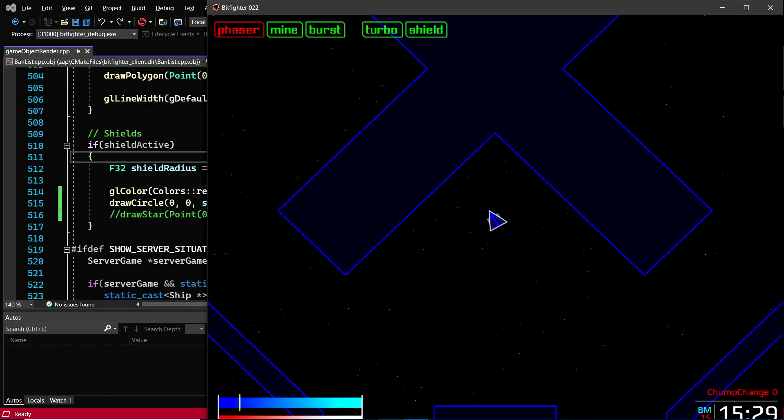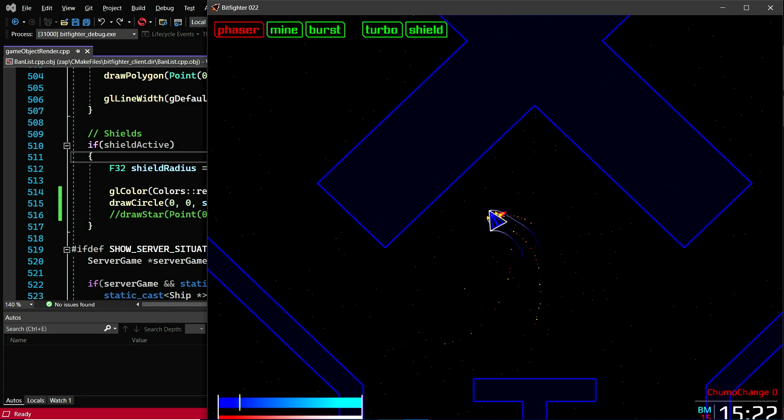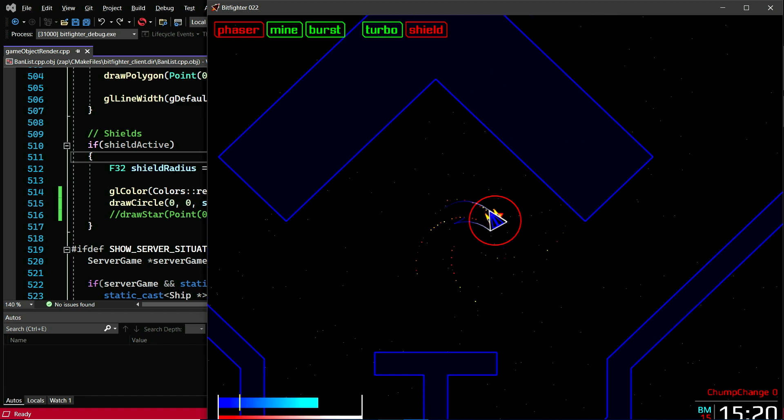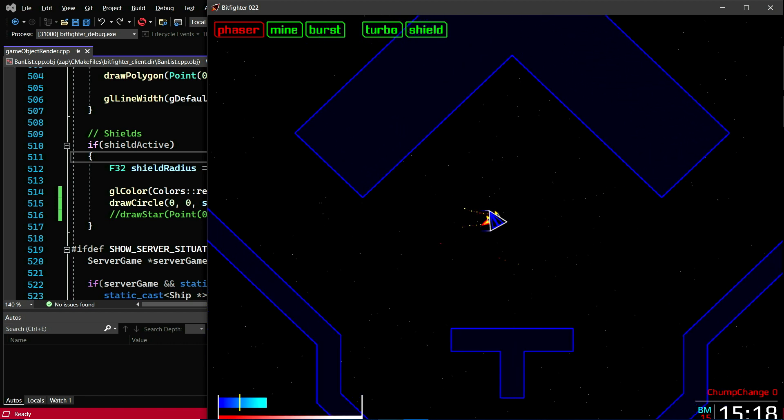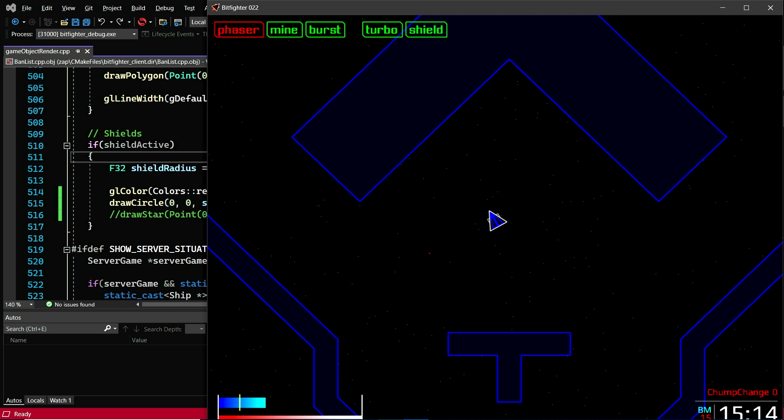Let me show you how Hot Reload works. Imagine you're building an open source, cross-platform CMake project like Bitfighter here. In Bitfighter, you have a ship that has a red round shield. You can activate the shield with the press of a button. Now, what if you want to make the shield a little bit more exciting? Let's do that in Visual Studio.